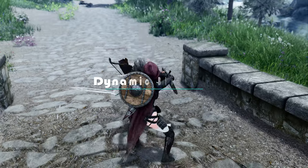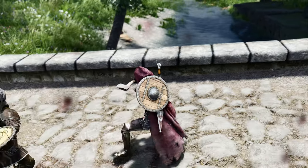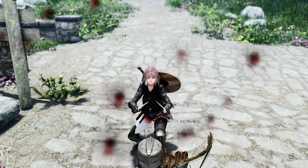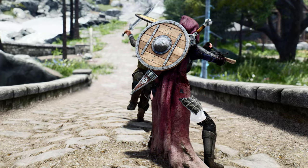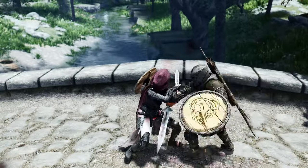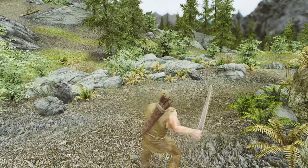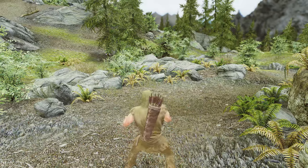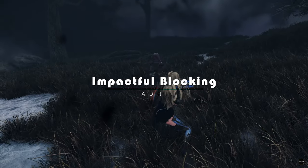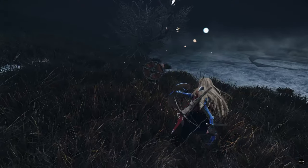The recent introduction of Dynamic Block Hit highlighted the importance of blocking. When blocking an opponent's attack with different weapons, Dynamic Block Hit triggers stagger animations while pushing you a certain distance backward. This feature is incredibly significant because in real melee combat, being pushed back by the force of an enemy's powerful attack while blocking is a natural occurrence. Since this functionality is not implemented in Elder Scrolls games by default, it's advisable to incorporate such features through mods. You can use Dynamic Block Hit based on Maxu Block Overhaul, or you can choose to use Impactful Blocking.